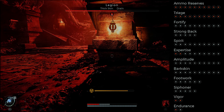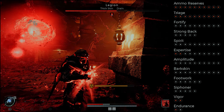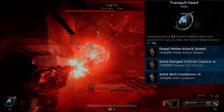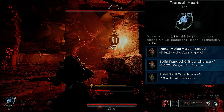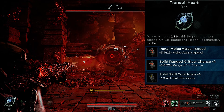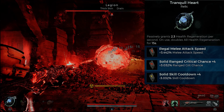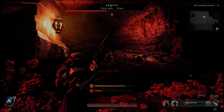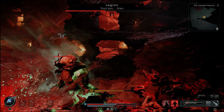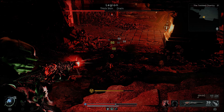Being in Nightmare mode and putting out damage is great, but survivability is always key — especially when you get hit. That's where the Tranquil Heart comes in: it has a passive 2.3 health regeneration per second, and when you actually use it, it doubles all healing. So our Medic gives us healing, the Tranquil Heart gives us healing, and when we activate it we get double the amount.